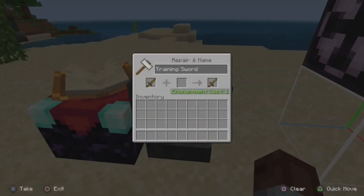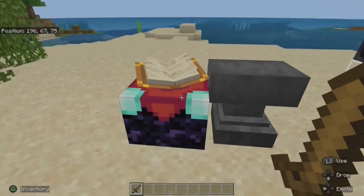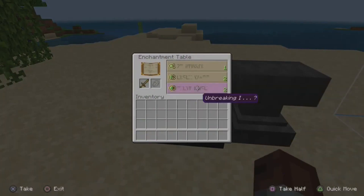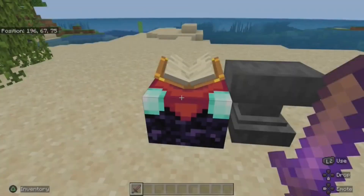First we will rename the item. Here we'll use a wooden sword that will be renamed to 'Training Sword'. When you rename the item, you can also alter the color of the text using the section symbol — you can experiment with various colors using numbers and letters after the section symbol. If required, you can enchant the item too, so let's take whatever level 3 enchant is available.